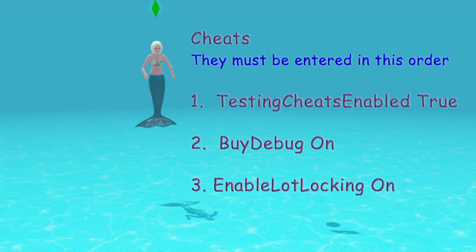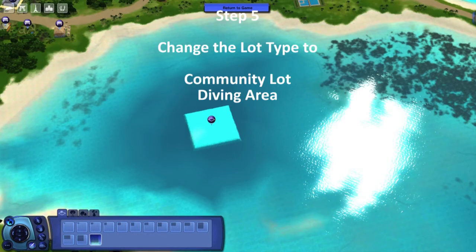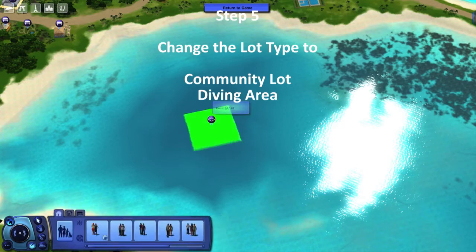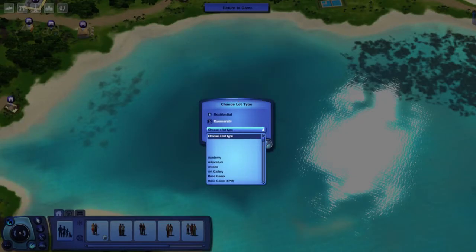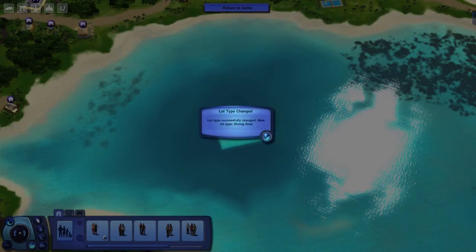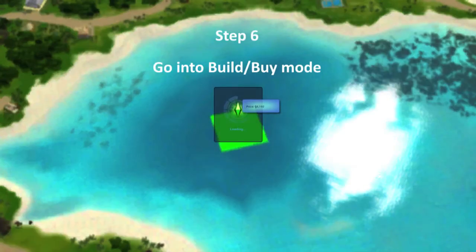Remember you can pause at any time if you need more time for any of this — just pause the video if you need to think about something. The cheats have been done and we can move on to the next step, where you need to change the lot type. It will currently be a residential lot, so in Edit Town choose the selection tool on the top left and change it to community lot, then pick Diving Area. You'll see there are a lot more lots available to you now that buydebug is enabled.